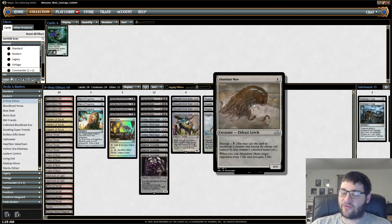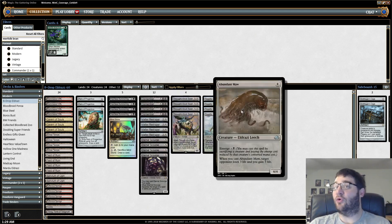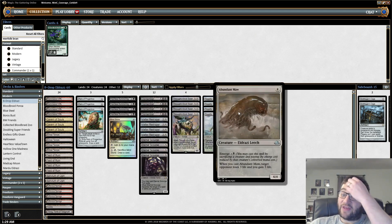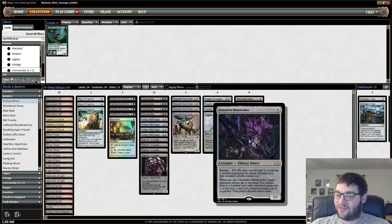So the way it works is sort of how you'd expect. If we sacrifice a Matter Reshaper, for instance, which costs 3, then it means we only have to pay 4 more. So that works out pretty well if you go Matter Reshaper on turn 3 and play one of these on turn 4. That is certainly a thing.